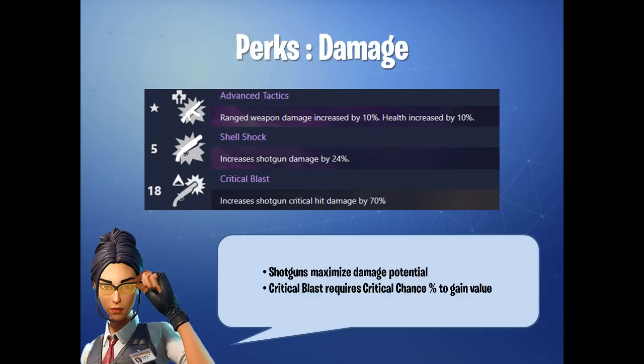In terms of Critical Blast, as you can see, it increases shotgun critical hit damage by 70%. What we need to understand is that critical hit damage only gets value when your weapon crits. So if your weapon doesn't crit, you don't get value out of this particular perk — Critical Blast requires critical chance to gain value.